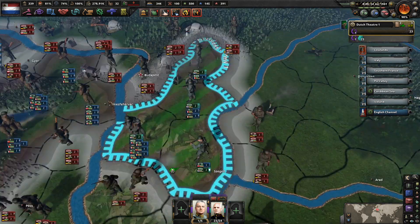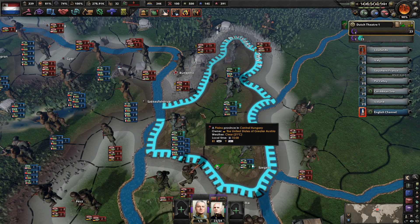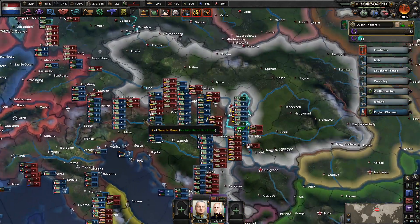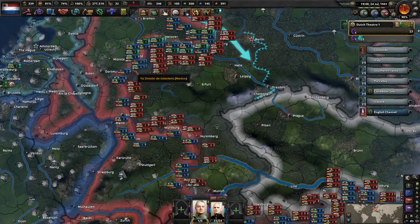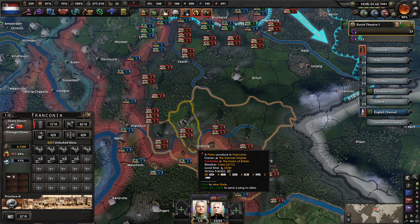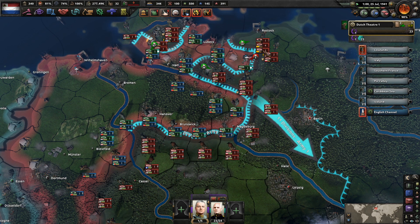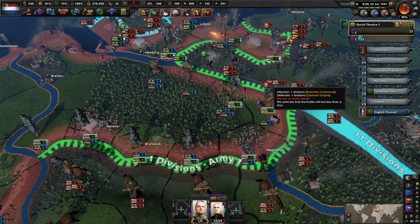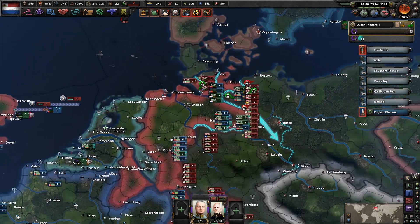Probably about 100 divisions. The Entente, if they wanted to, could just win this front if they threw everything they have in a constant attack right here or down towards Serbia. No matter what, I think we'd do pretty well. Sending troops up towards the north — let's put some pressure on. I'll also do a last stand to make sure these guys do not fall back.